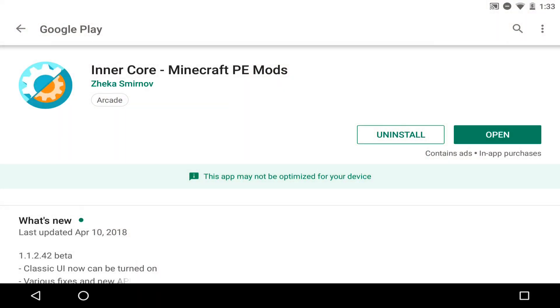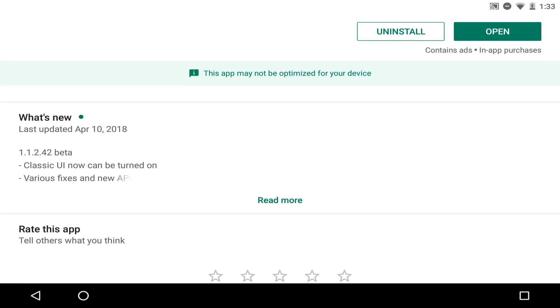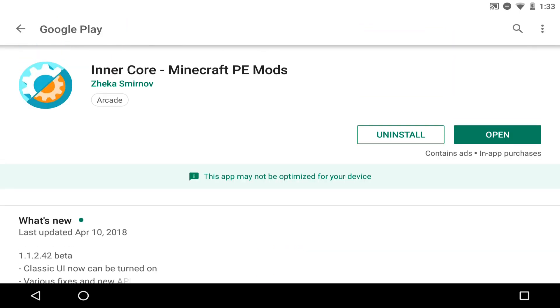The name of this app is called Innercore Minecraft PE Mods. The only bad thing about it is if you don't really care about being in a server or the version of Minecraft, you guys are all set. But this baby is in version 1.1.2.42 beta. If you don't care about the version of Minecraft or being in a server, you better download this because this is the most stable version that these mods work in. You guys have a lot of mods in this app and it's totally worth it — ditch the servers, who cares about the version.